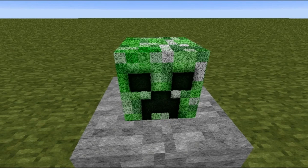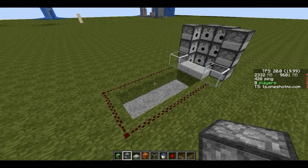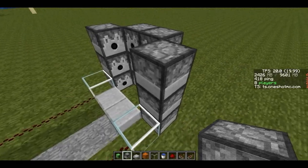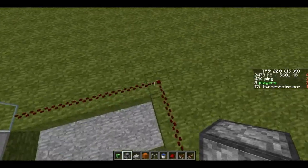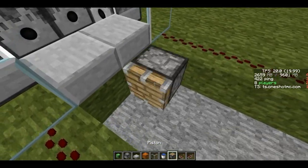Hi guys, it's heyheymc here with another video. Today I'm giving a tutorial about a sand compressor — here's three types of sand compressor for you guys. Hope you guys enjoy. So first off, here's a 2x6 sand compressor, and this is the booster for the sand compressor, and the piston — grab a piston and the piston goes here.